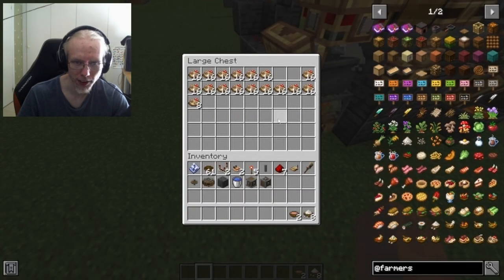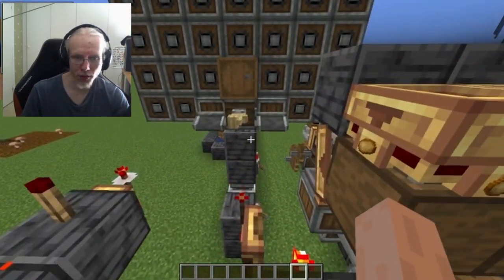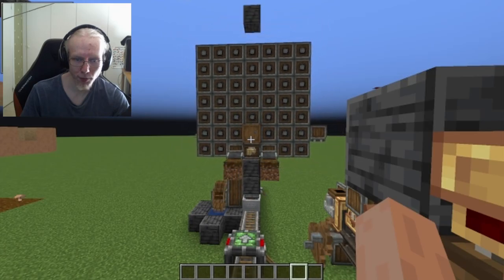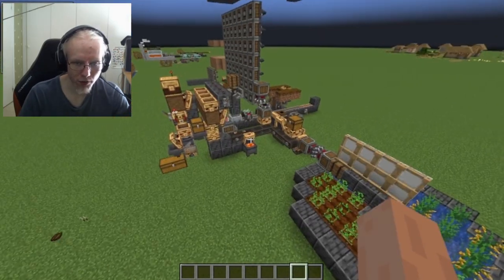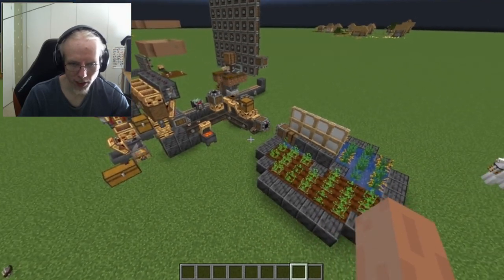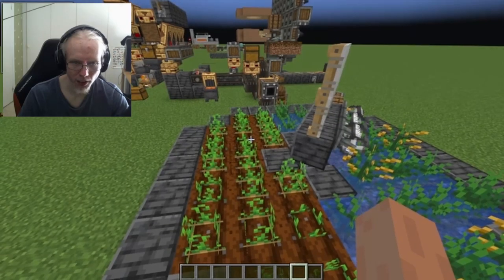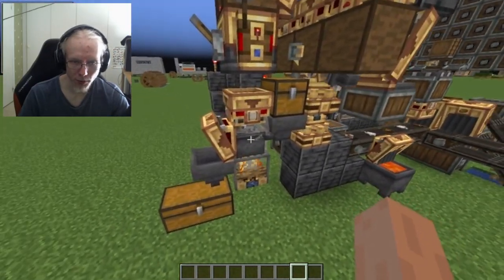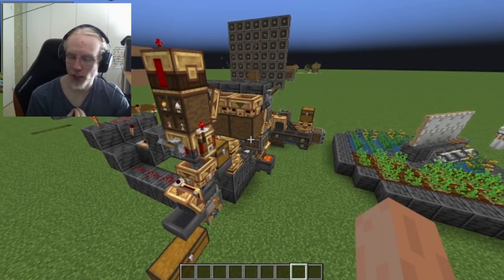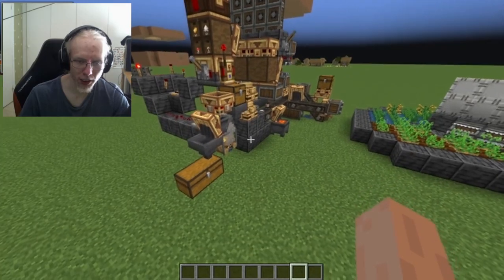This is almost fully autonomous except for the fact that you need to input bone meal and mushrooms manually. This is just a proof of concept really — I haven't optimized it. Obviously this rice and potato farm could be way better, and you can expand the cooking pots. But for my server right now this is perfect — it's small scale and it produces just enough.